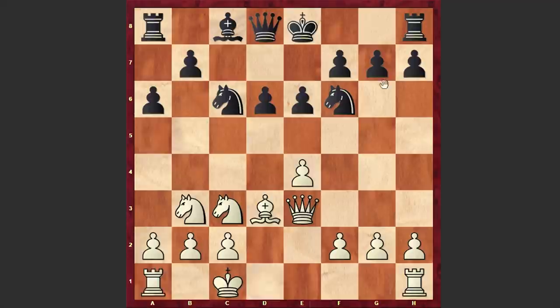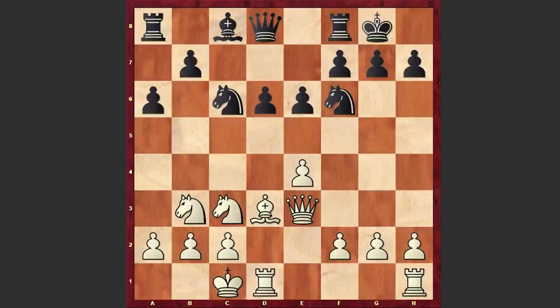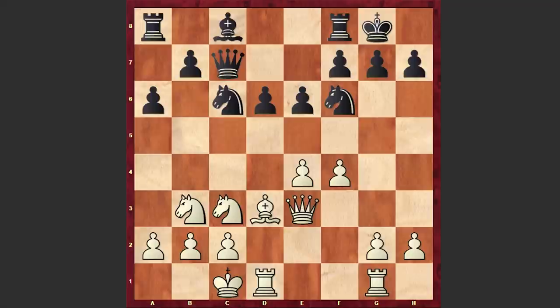Spassky wants to castle queenside and he is neutralizing this bishop as soon as possible by offering the exchange of dark-squared bishops on e3. After Qxe3 we see Nf6, and there we have it — both players castled. Opposite side castlings are one of my favorite scenarios because this leads to double-edged positions. f4, Qc7, Rg1. Going for g4 and making a pawn sacrifice is also playable, but Spassky proceeded with Rg1.